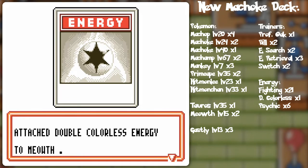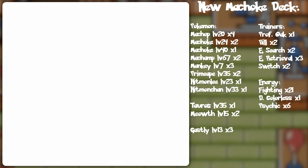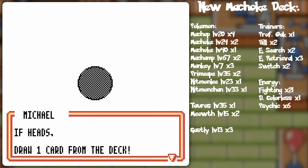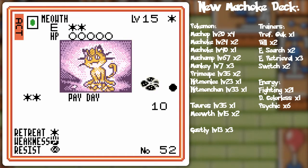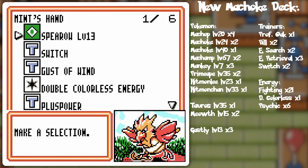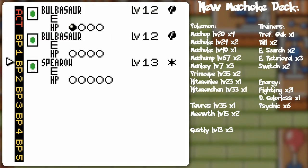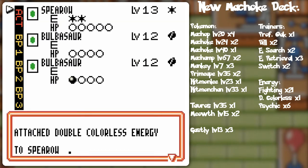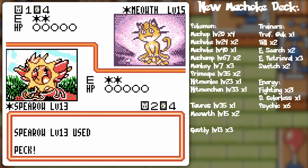See, there's a colorless right there, so even if I put out something fighting resistant — wow! Double colorless surprise! I was not expecting that. That Meowth requires two energy and I was thinking it probably won't be able to attack — no, it can most certainly attack. Well, I hate to do it this early, but I need to use my energy properly. So let's go ahead and peck away.